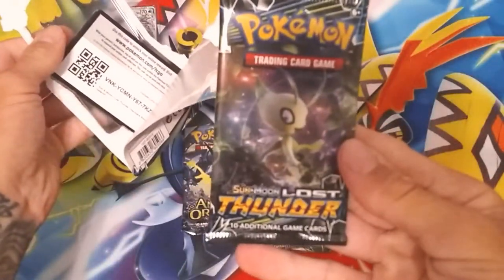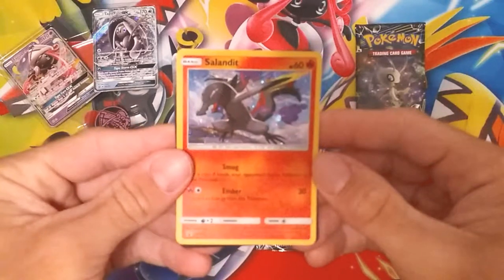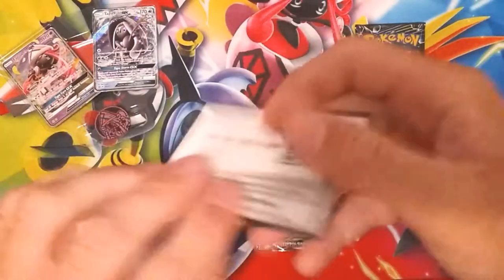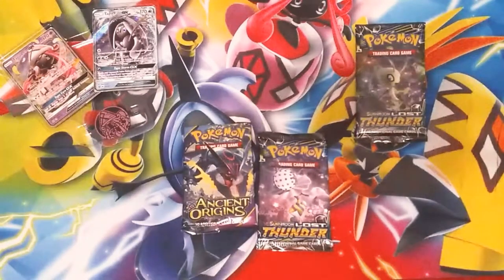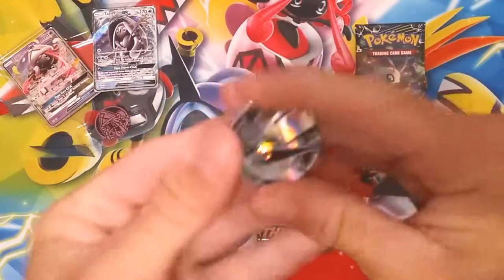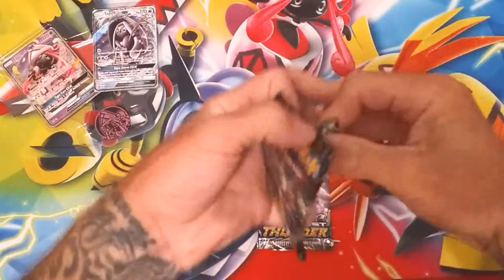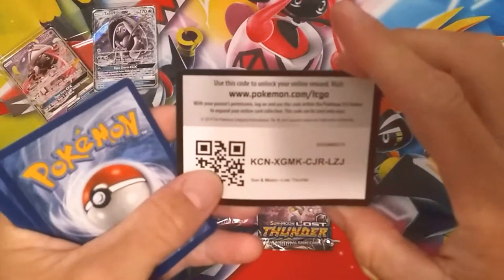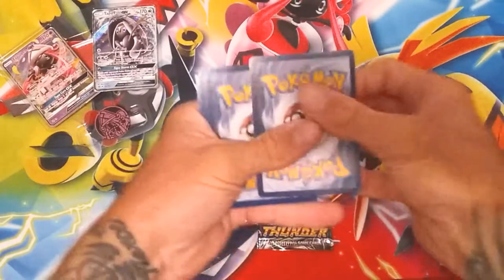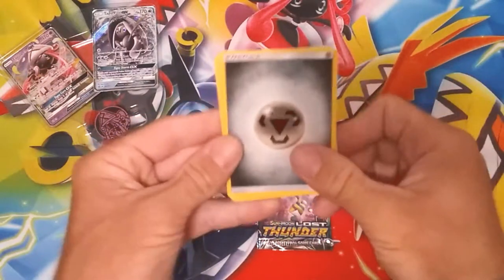There's that one there. I do apologize - it's going to take me time getting used to this way, the way I got it angled and everything like that. Go ahead and give you all the code card there. I'm not used to recording this way, it's been a while since I used a play mat. And there's the coin for that one. Yeah, it was this one so let's get into the Lost Thunder. There's the code card - I'll get used to the play mat again. One, two, three, four - I believe it's not an XY. Green energy - actually it was silver. Set that to the side.